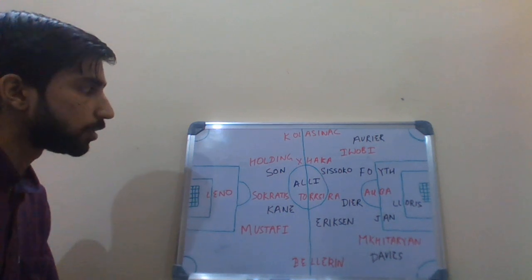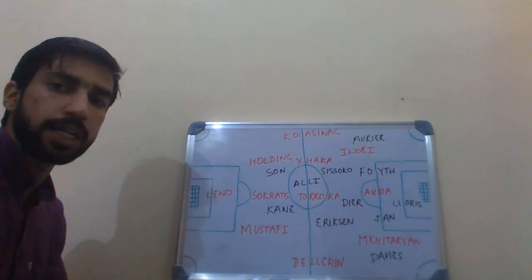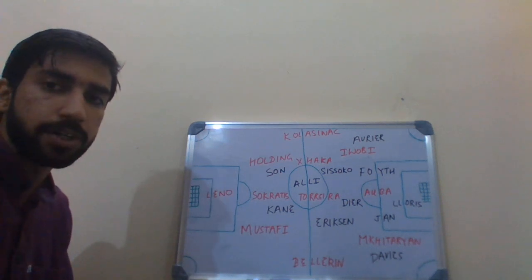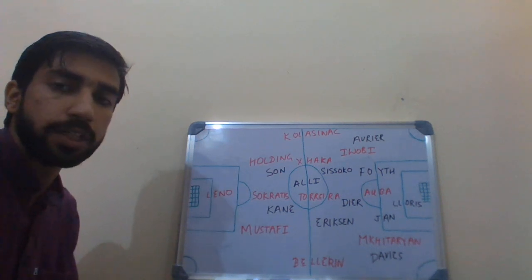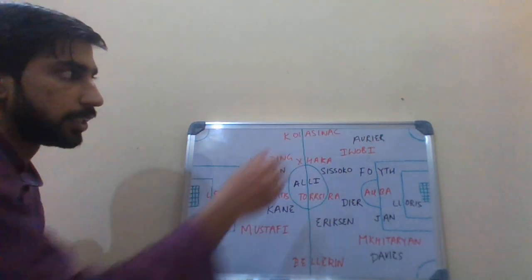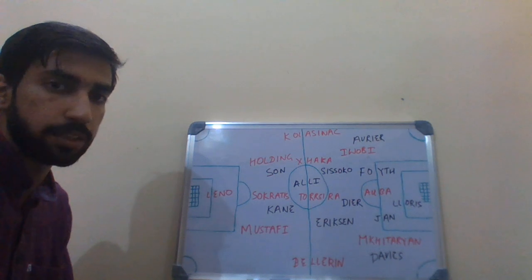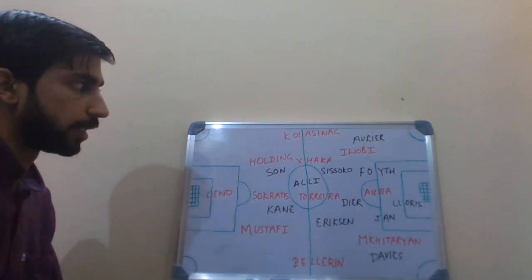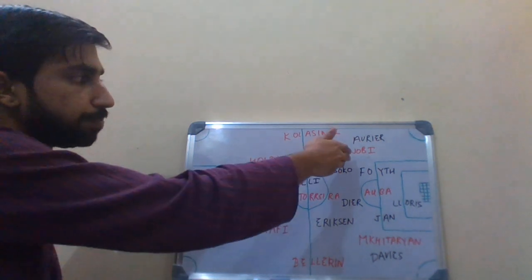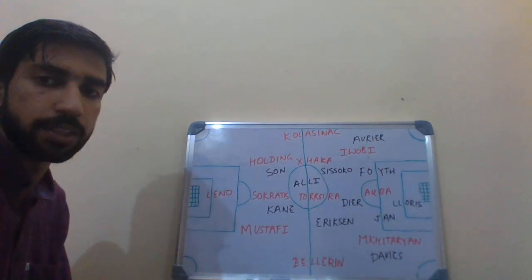For Arsenal: Leno in goal, Mustafi and Sokratis as three central defenders, with Bellerin and Kolasinac at wing-back. Partly the reason Emery played three at the back is that Kolasinac and Bellerin are better going forward, so he lessened their defensive duties and increased their job of going forward and causing trouble. In midfield, Granit Xhaka and Lucas Torreira, with Iwobi and Mkhitaryan as supporting forwards and Aubameyang as striker.